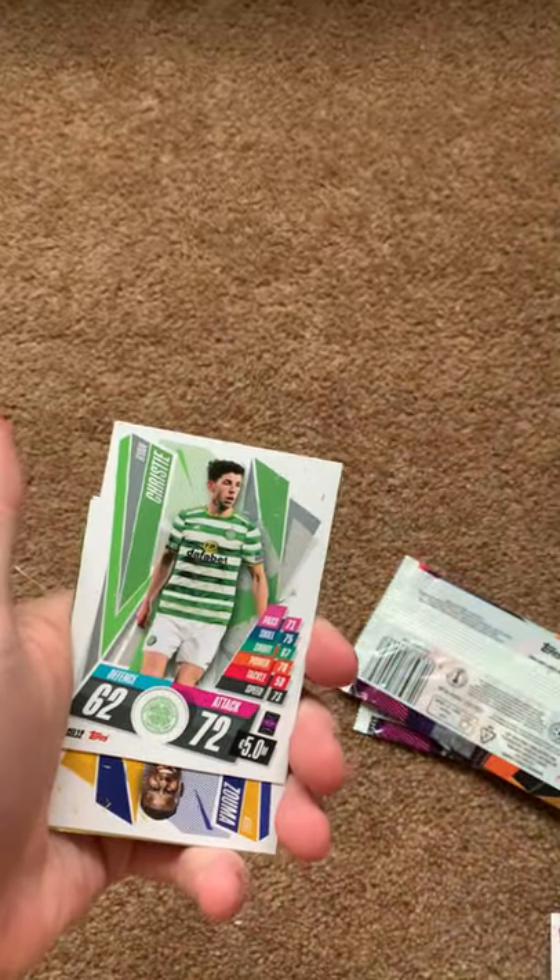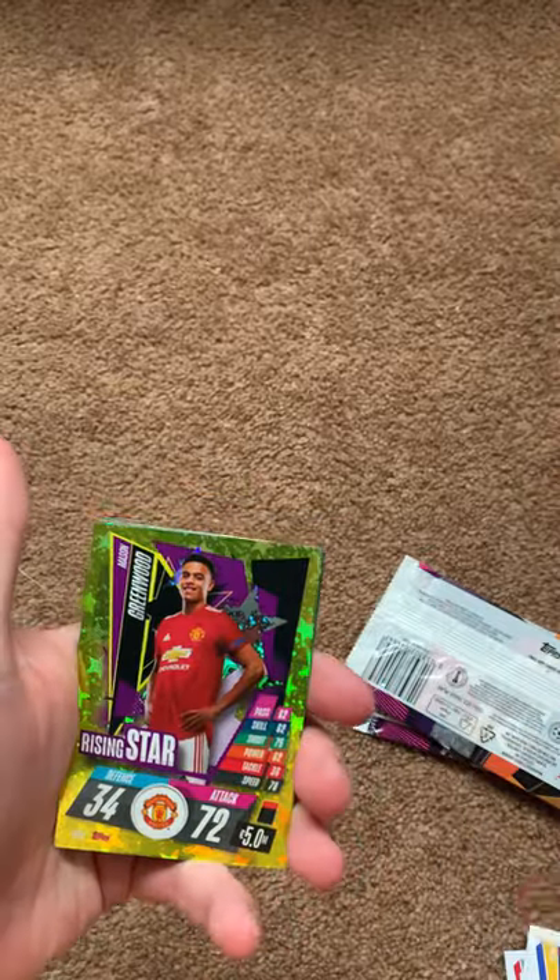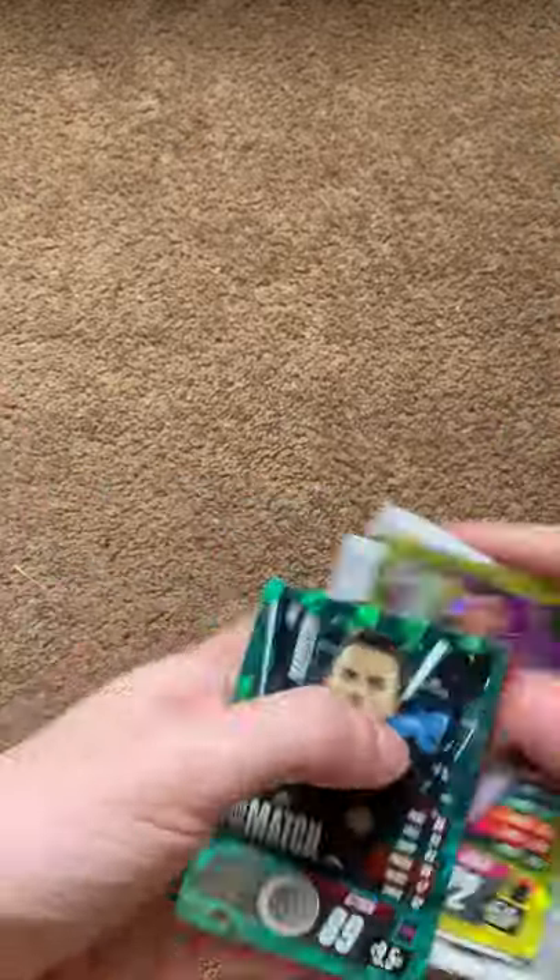Next pack: code card, Gretzka, Tarapt, Kristi, Zuma, Tielemans, Greenwood and Madison.